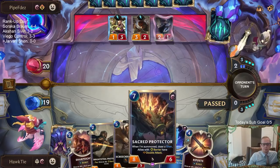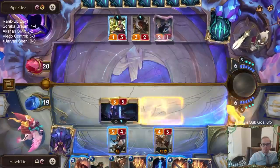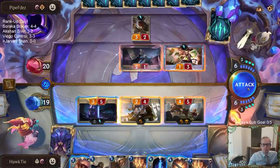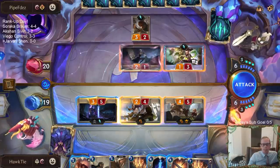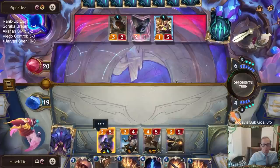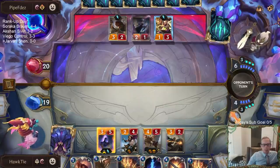We got the Shen Boat. So I want to attack before they use Concussive Palm, but I guess they could just play Concussive Palm after I attack anyway, so it's not really that much of an upgrade. I don't want to play the other Screeching Dragon right now because I want to have some more mana for some spells.